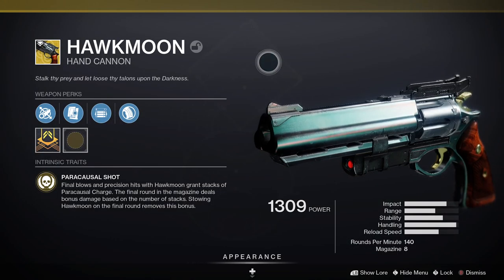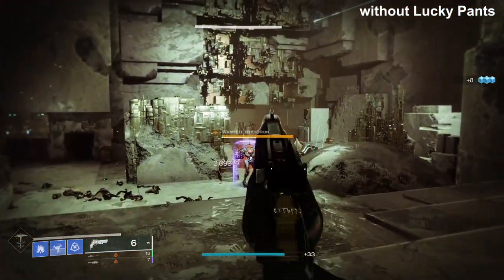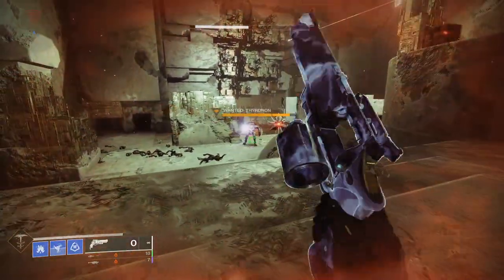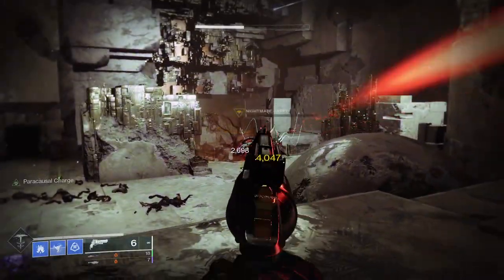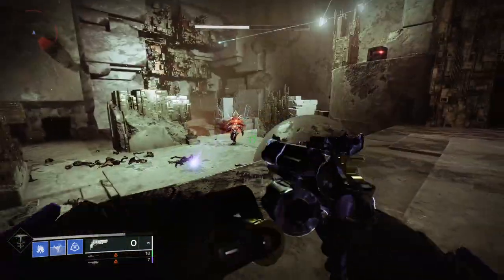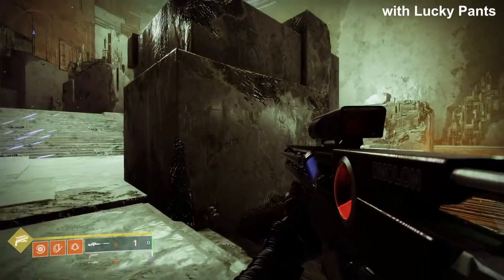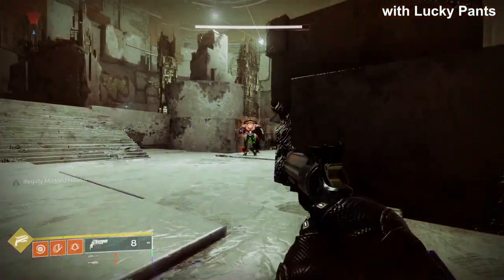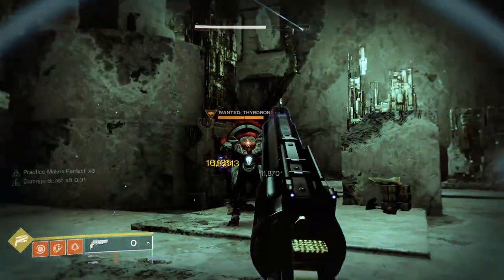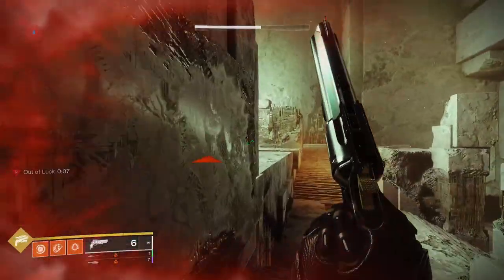Next is Hawkmoon — a kinetic 140 RPM exotic hand cannon. It comes with Paracausal Shot, where final blows and precision hits grant stacks of Paracausal Charge, and the final round in the magazine deals bonus damage based on the number of stacks. Stowing Hawkmoon on the final round removes the bonus. In terms of the Lucky Pants effect, the Paracausal last shot is not affected and overrides the Lucky Pants damage boost — only Hawkmoon's base shots are affected.